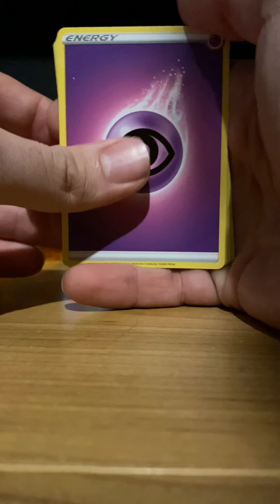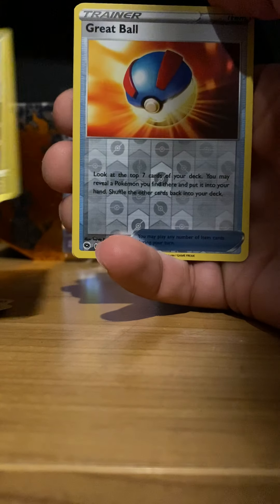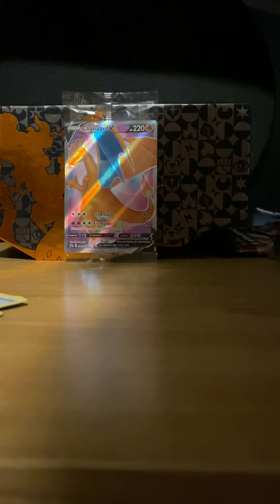Let's move on. Okay, so Psychic Energy, Turfield Stadium, Leopard, Bede, Pokeball, Nickit, Hatina, Swablu, Scraggy. Reverse holo Great Ball, and another holo — Linkinrock. These packs aren't starting off too well.